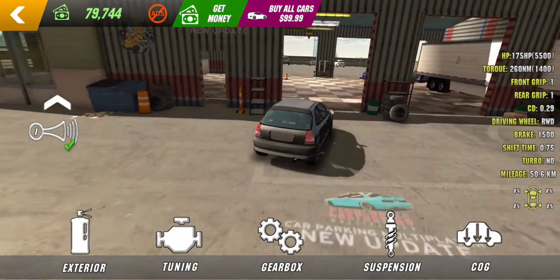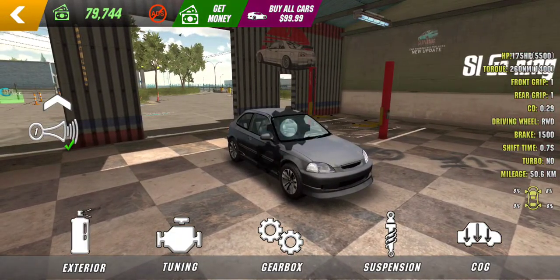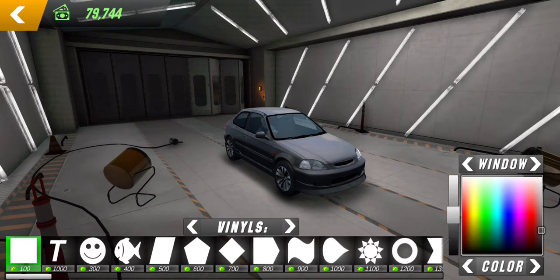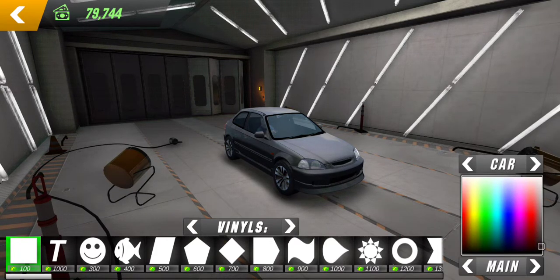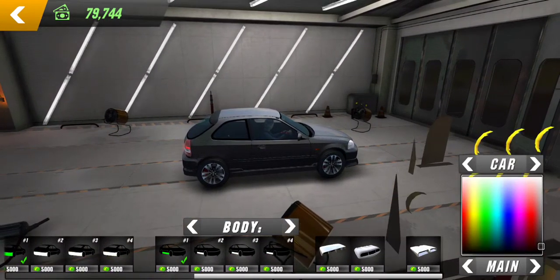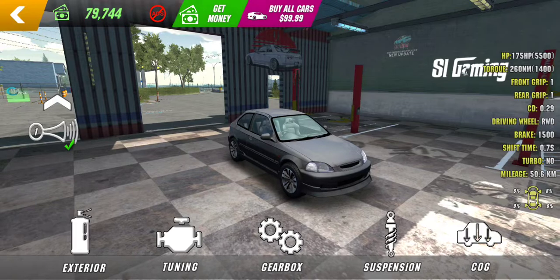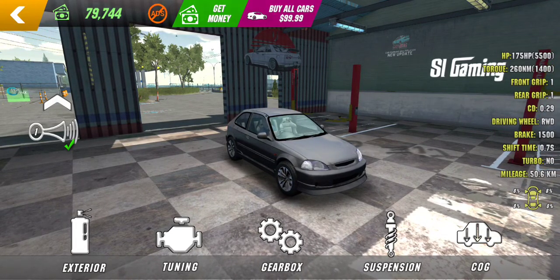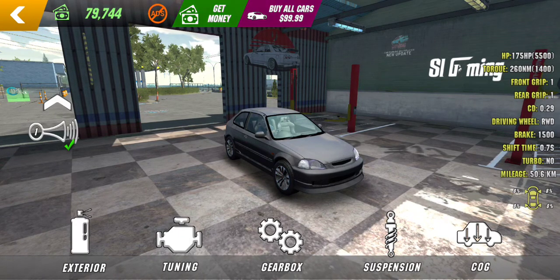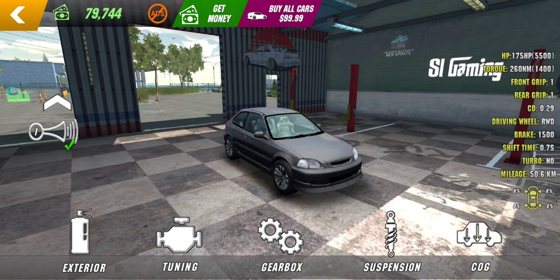For car upgrades, you can upgrade the horn, update the interior, the tuning, the gearbox, the suspension — there are a lot of upgrades. You can even change the paint on the car with smoke. There are a lot of options for body kits and even roof scopes, which is something I don't really see in a lot of games. This exceeds my expectation by a long shot in terms of what I was expecting from this game.